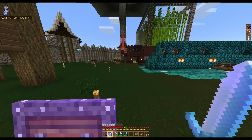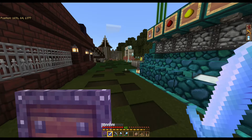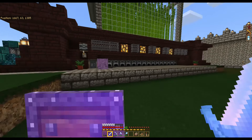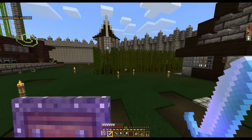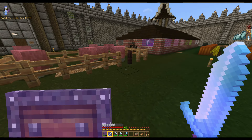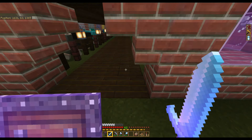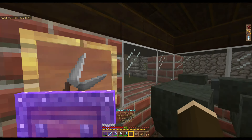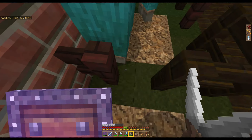You can see things are a little different inside too. This is where the iron farm used to be — now we have pumpkins and melons here. There's a crop farm with some farmers up there, a gold farm, bamboo, a brewer, and a furnace — all that stuff is still there.